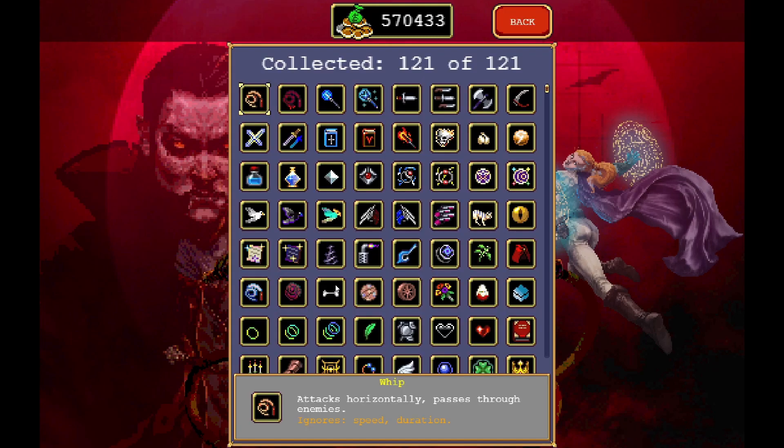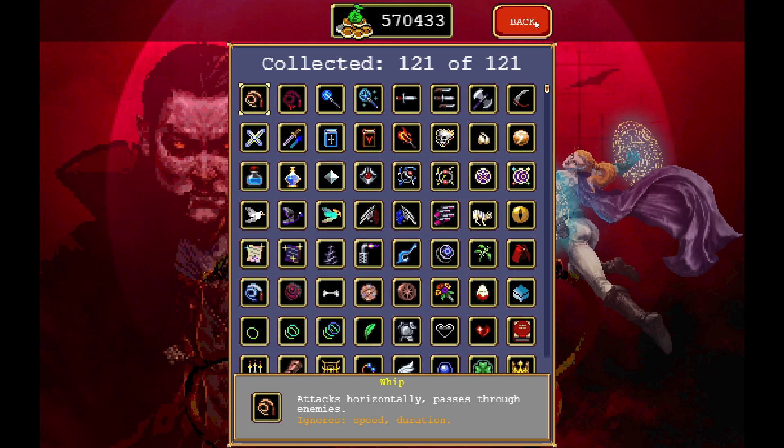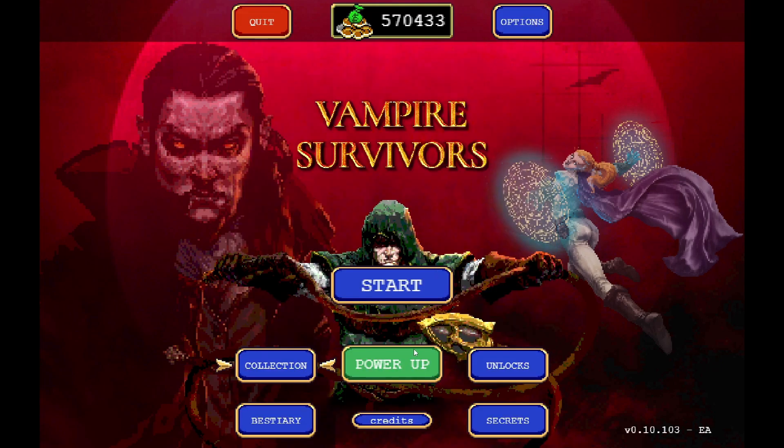Let's jump straight into it. It was 117 collections, I believe. We've got a couple of new things that we need to unlock and we'll go through how to unlock everything as quickly as possible.